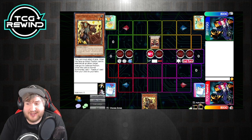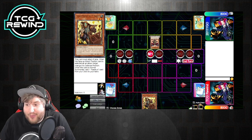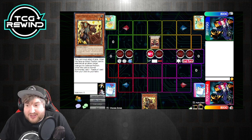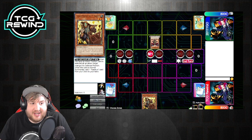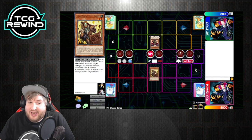Before we highlight all the different cards in the Karakuri main deck, there is one thing we really need to talk about. All the Karakuri monsters outside of their synchros have this clause at the start of their text: this card must attack if able. That means in any situation, if you have an attack position Karakuri on your field and you enter battle phase, it is forced to attack.